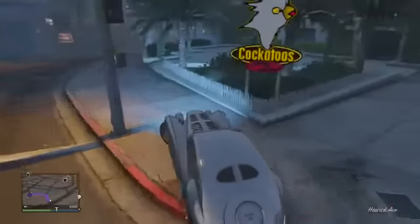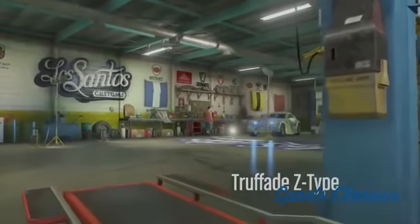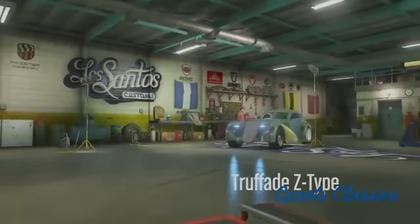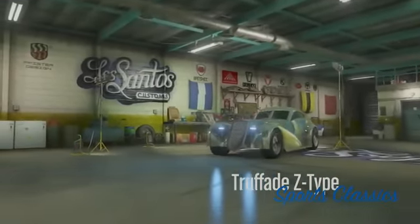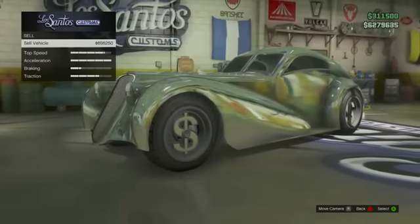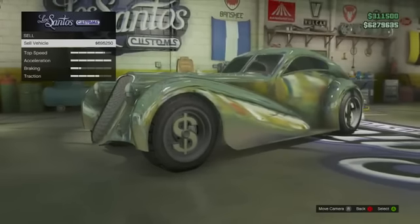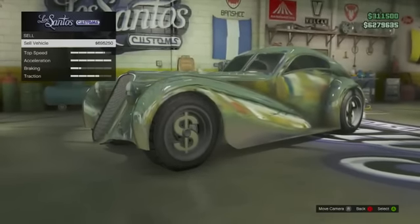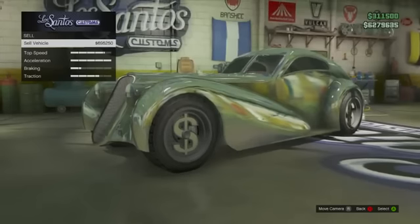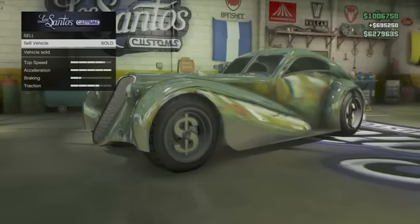Go outside your garage and drive all the way down to the mod shop. Once you get there, go inside and just sell it. As you can see, I sell it for almost $700,000, which is a crazy amount of money. And that's basically how you do it. Now you have your duplicated car back inside your garage — just go ahead and duplicate that so you can keep selling the cars and keep making money.